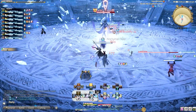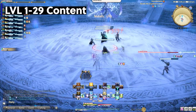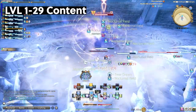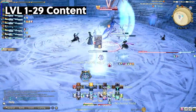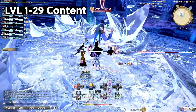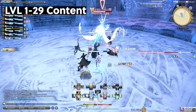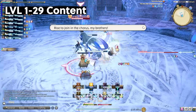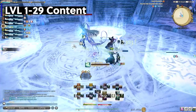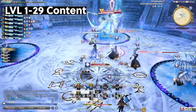Level 1 to 29 content is generally the same as all the other healers. You have your basic heal, Benefic; your damage over time, or DOT, Combust; and your main damage spell, Malefic. This is where you need to get used to dotting enemies as your tank is pulling, healing the tank as needed, damaging enemies, and keeping Lucid Dreaming on cooldown, which is your MP regeneration ability. Dungeon pulls will look something like this: tank pulls aggro, dot enemies as you're running, then damage with Malefic as the tank stops.